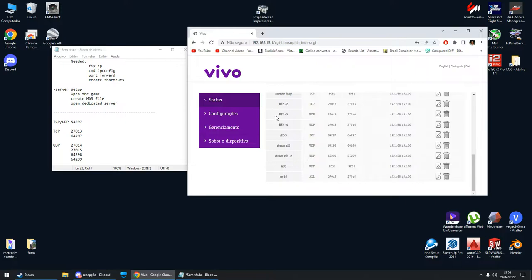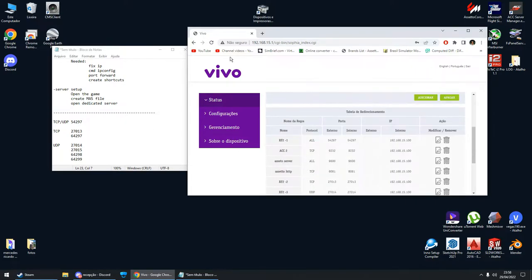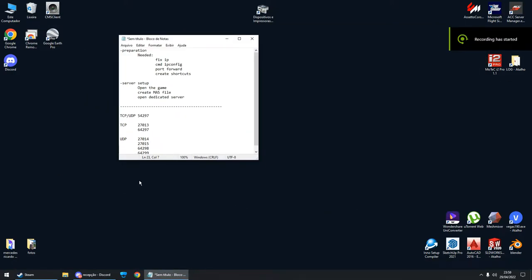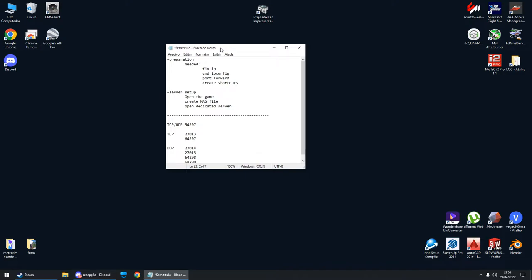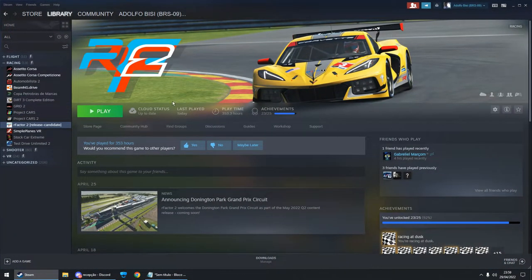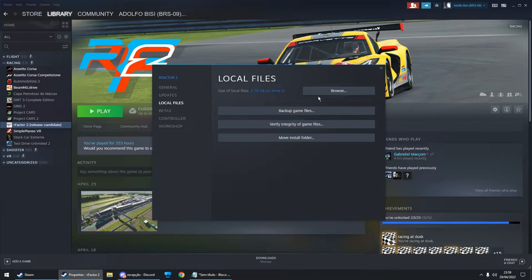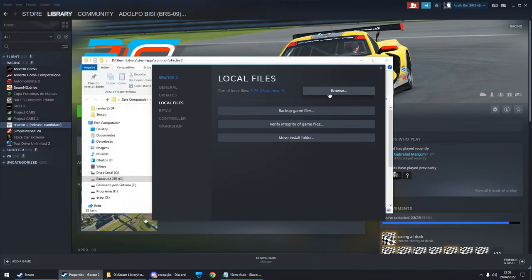All these are rFactor 2 ports for the game. After you create all your port forwards, we're going to make some shortcuts on the desktop that will help you manage the server. Go to your rFactor 2 game, right-click, go to properties, local files, and browse local files — this is where your game is installed.